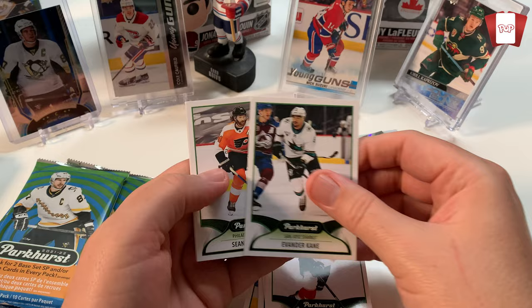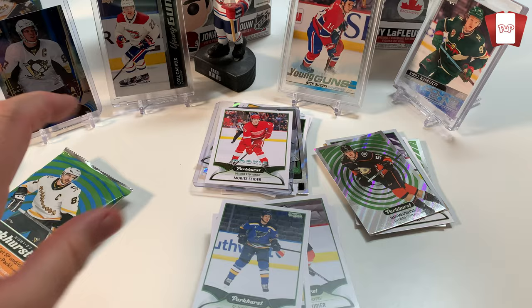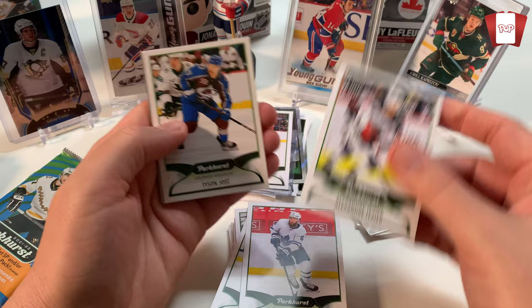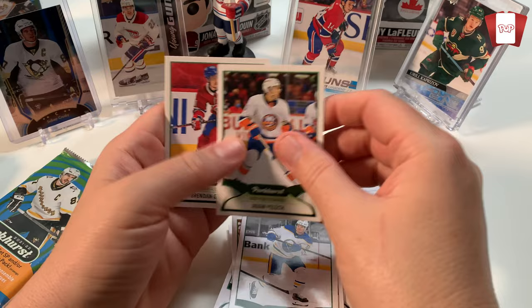Barkov. Evander Kane having a great year with Edmonton. Pack down. I am the pro pack opener - not the pro pack holder. Muzzin. Tessier. Tyson Jones. Oh and we've got - oh gross. Not even gonna look at you. Adam Ruzicka from the Calgary Flames. Sweet.